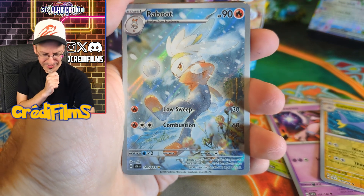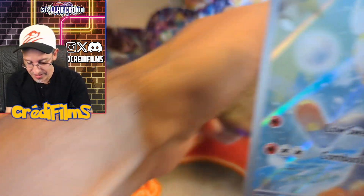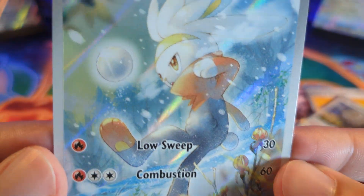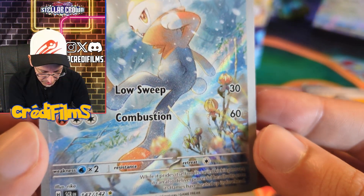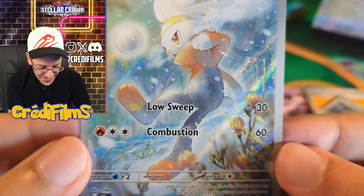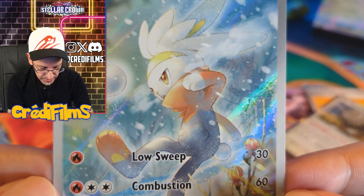Speaking of illustration rares — let's go! Raboot! Oh, this is one I like a lot. This is a sweet-looking card. Look at this little snow bunny! His little tail looks like a snowball itself. Nice illustration rare.